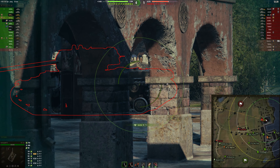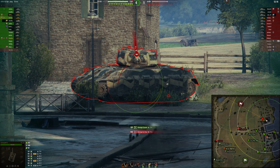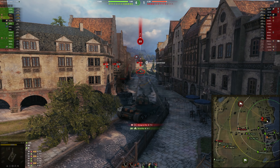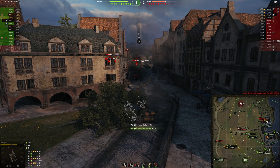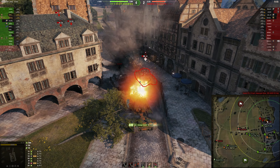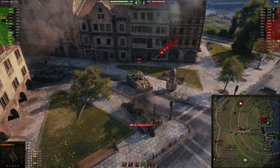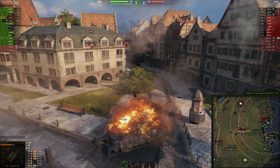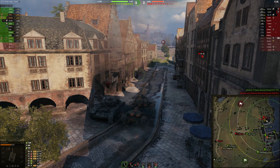He fires some shots into the enemy KV-1, but when angled in such a way that he cannot penetrate anymore, he quickly decides to outflank further and fire at different angles. Once again — when you are on one flank and you cannot do any damage anymore, always keep an eye out for whether you can take another flank to get a different angle on your enemies. On this new flank he immediately sets the enemy KV-1 on fire, but quickly redirects his fire towards the T-14, who is now a bigger threat. Urbelg makes an amazing play by just reversing back and luring the T-14 into the open, where his team can also fire at him.